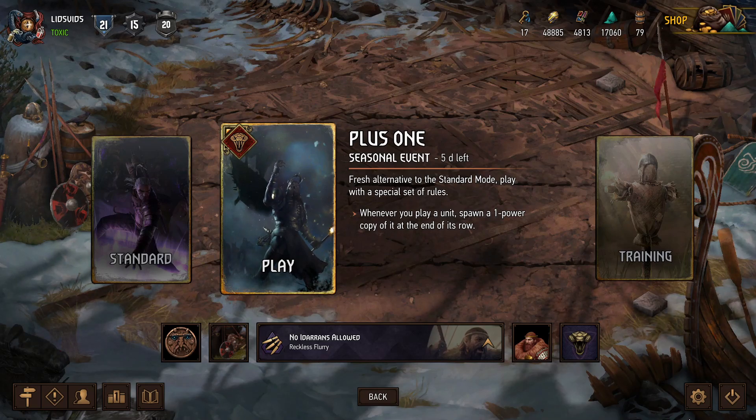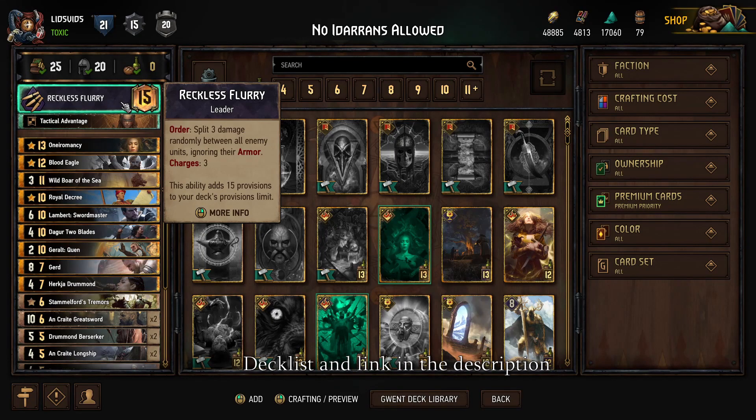Recently we were looking at a game-breakingly powerful deck — a deck that many assumed was unbeatable. However, I have the counter. Today we're going to be playing a Skelga Reckless Flurry deck that is designed specifically to maximize our damage in just the right way to take down the so-called game-breaking combo of Iteran of Olivo plus Snowdrop.